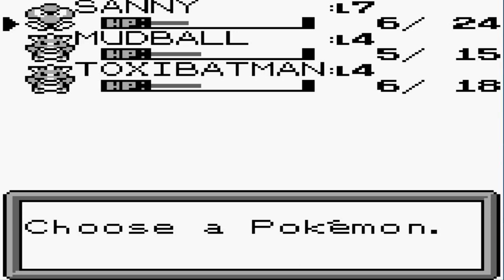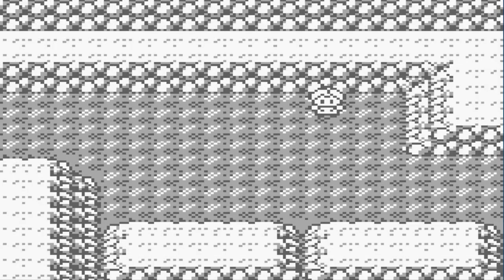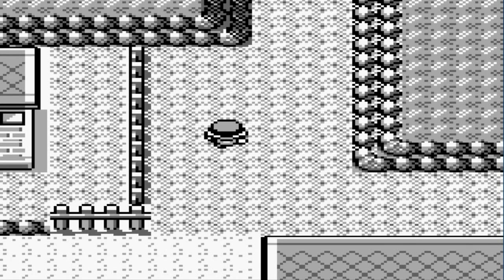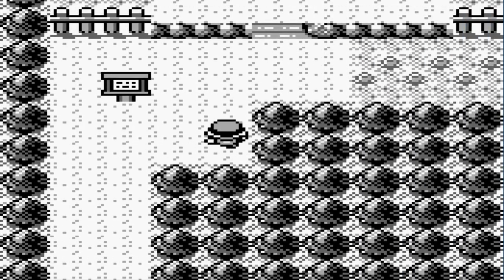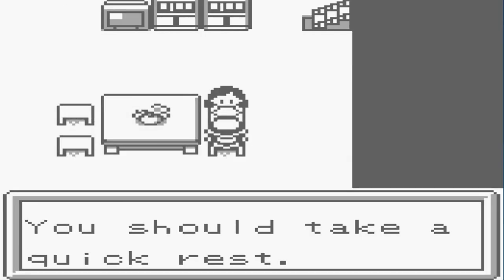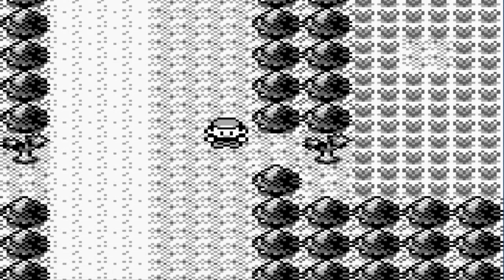So we've got three Pokémon and we do have an escape rope. Let's go ahead and use that escape rope to heal up and then come back into the cave. Here we are back at the lab — let's run back up to mom's house. The only place you can heal right now is at your mom's place. So here we go — talk to mom, take a quick rest. Whose idea was it to not put Pokémon Centers in the next town? It's beyond me.